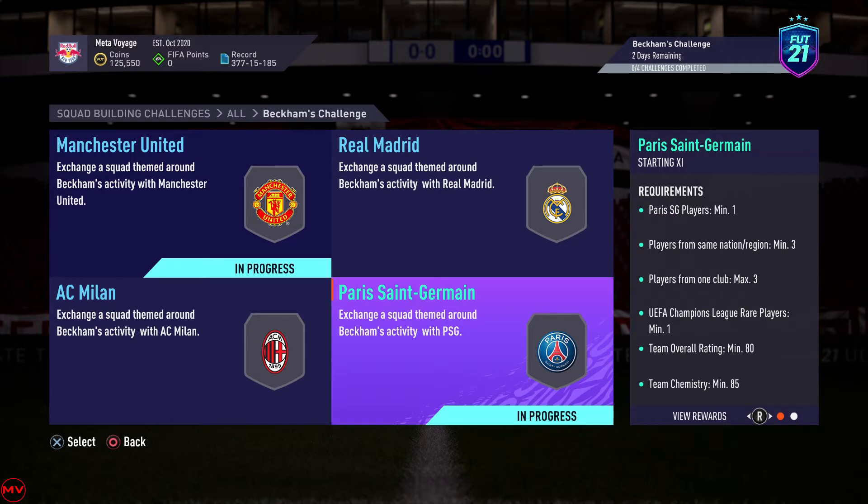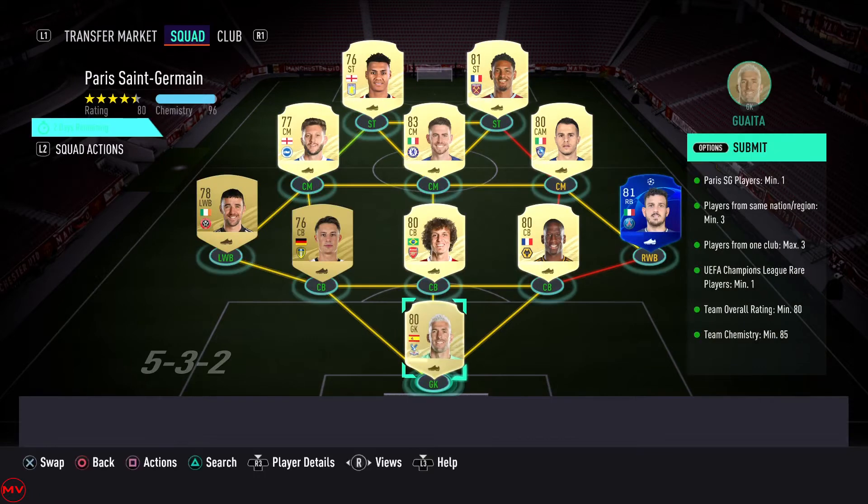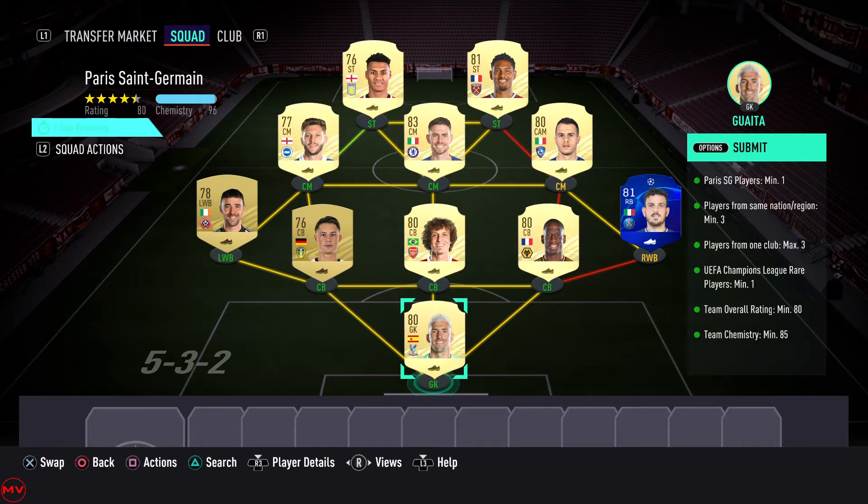We're going to start off with PSG, doing these one by one and opening the packs in order to fund the next pack. For PSG you need one PSG player, one rare UCL player, a maximum of three players from one club, and a minimum of three players from one nation. Very simple.